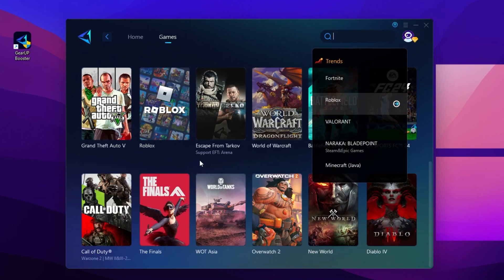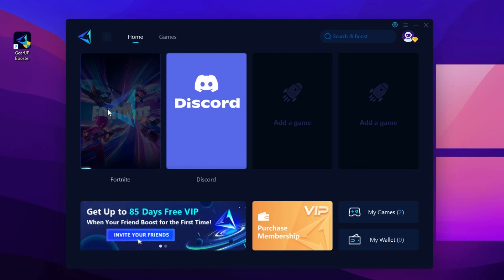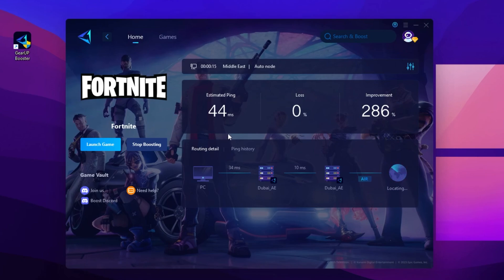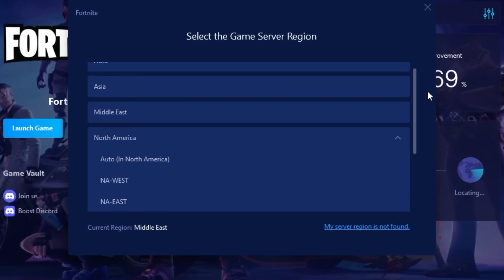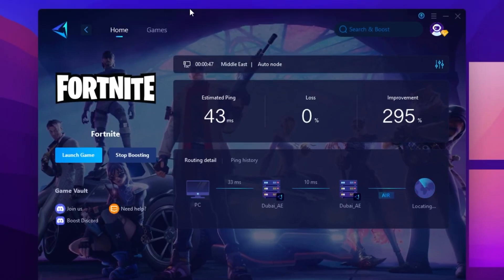After logging in, go to the Game tab, search for Fortnite, Valorant, CS:GO, or whatever game you want — you'll find thousands of games you can use for lowering your ping. Go for Fortnite and it will start optimizing the Fortnite server for you using the best routing. For example, I'm from the Middle East and I got 286% improvement in my network. You can choose multiple servers for Asia, Middle East, North America, Europe, or Brazil according to your need.